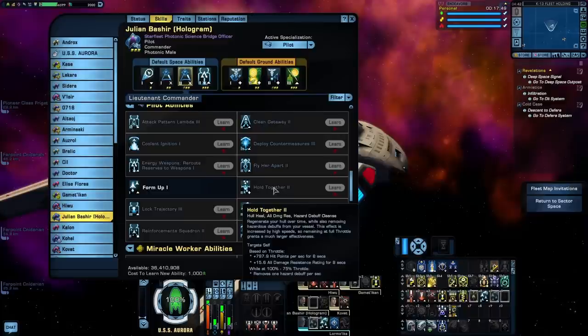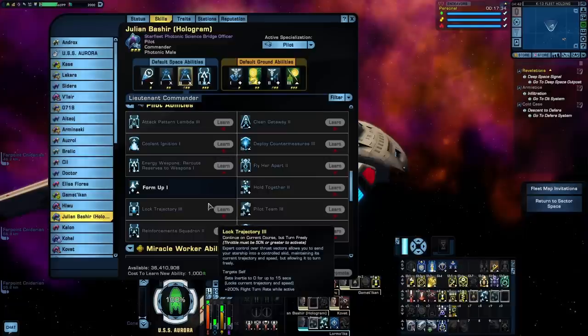Hold Together is a hull heal and damage resistance buff. If your throttle is at 75% or higher, it also removes one hazard debuff per second. More things forcing me to move — it's an okay heal, not much more to say. Lock Trajectory sets your inertia to zero, gives you a massive turn rate buff, and locks you on your current speed and trajectory — the idea being so you can strafe alongside a vessel while still pointing in the direction you want. This is, in my opinion, the worst bridge officer ability in the game. All it does is keep you sliding in one direction for 15 seconds. Pilot ships are already insanely maneuverable; I don't need some sliding mechanic. With how fast these ships tend to be, all I end up doing is sliding myself out of weapons range. The only thing this ability is good for is to make your ship look as ridiculous as possible.